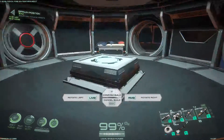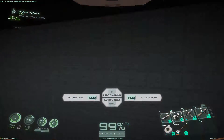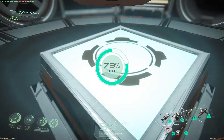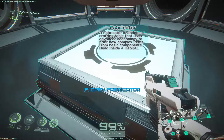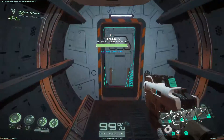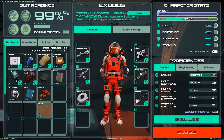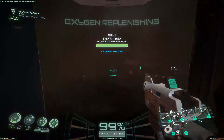Whoa, that just goes right in the middle of the floor. I thought maybe it would go on the wall panel, but that's fine - perfectly fine as long as we can start making things to progress. Fabricator is an indoor crafting table that uses advanced technology to print new complex items from basic components, built inside a habitat. Okay, I need a privately owned power supply which means I will need to make another solar panel kit, which was done in the forge if I remember correctly.